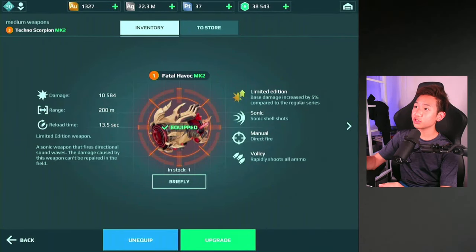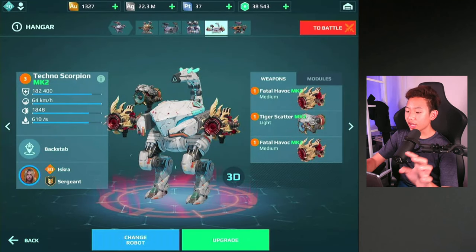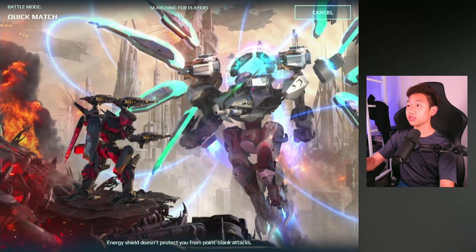Fatal Havox Mark II — this is the limited edition weapon with 5% increased base damage and Tiger Scatter too. This is going to make the Scorpion really, really powerful in terms of teleporting and stuff. It's just gonna be a champ at that.